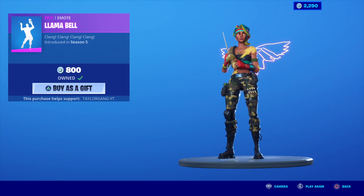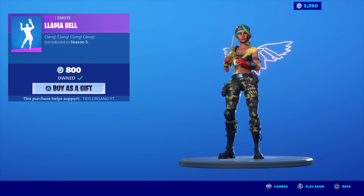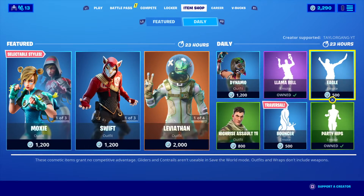Dynamo — super sweat skin. The Llama Bell. Good emote there.